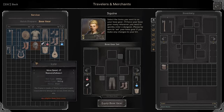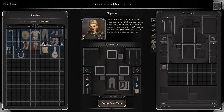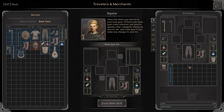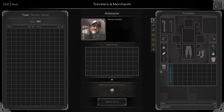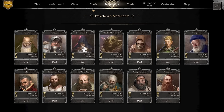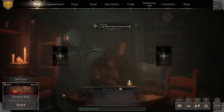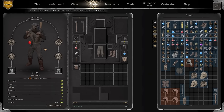The next thing we're gonna do is go to the squire and pretty much equip whatever the game has to offer you. This is what we got, this is what you will start with if you go to the squire. We have a felon axe and the rest comes from the squire - and if it comes from the squire it means it's free, it means you can get it the exact same way with no investment whatsoever.